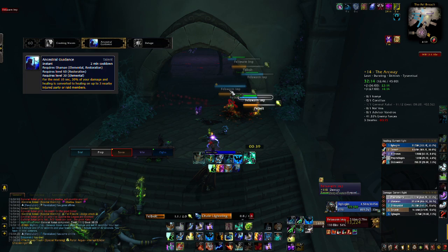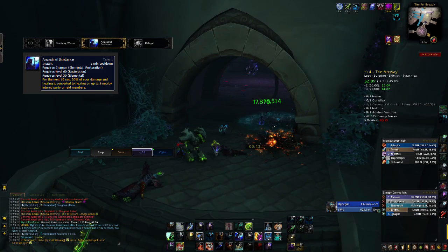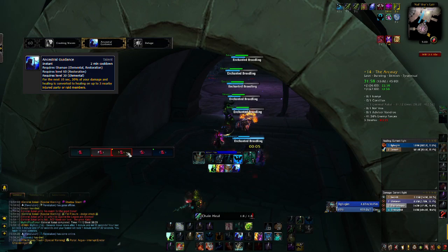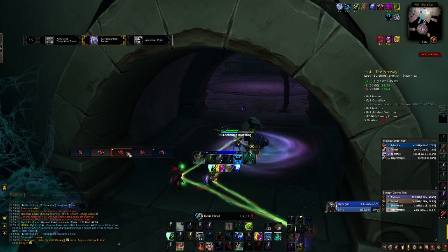Level 60, you're usually going to be taking Ancestral Guidance. Ancestral Guidance is a great throughput cooldown. Even though it is an extra active that you have to use, you should get used to it, because it is great on demand, and it works really well with a Legendary that I will get to later.